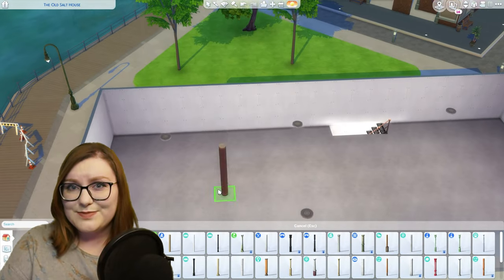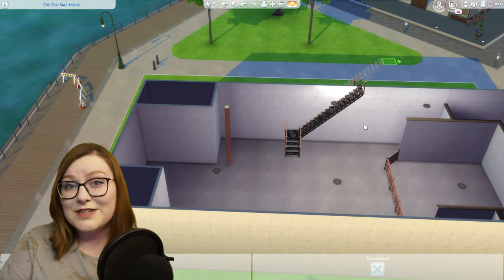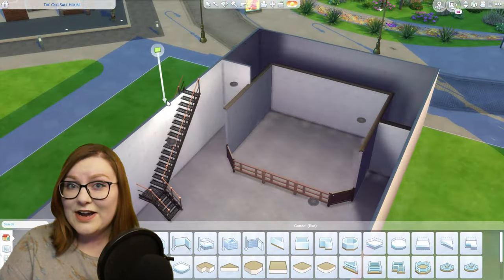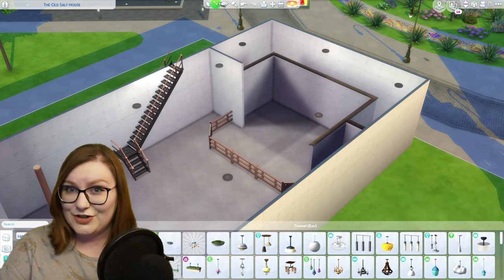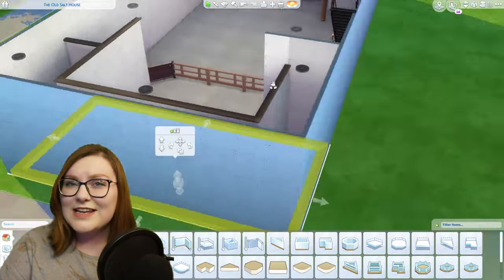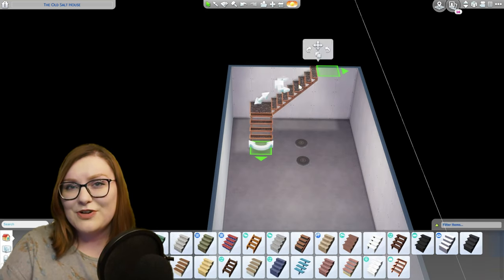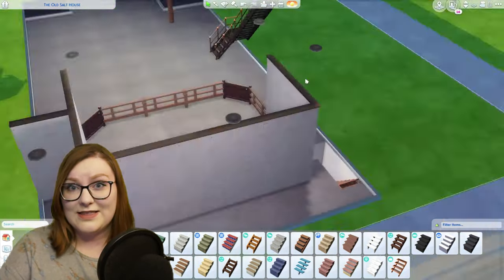Starting out on this build I essentially just wanted to get a good floor plan down. Sometimes I'm lucky enough to find one already made online and sometimes I have to do my own research. There were several different floor plan variations of the firehouse online but a lot of them were made off of the TV show or the 2016 version of the movie. I based this build off of the original 1984 movie, and I don't think they ever showed the third floor, so I left this down to just the basement, the lower level, and the second level.